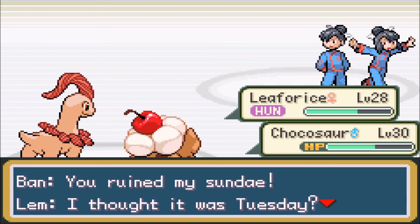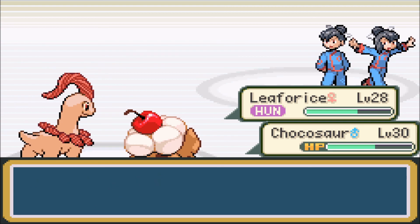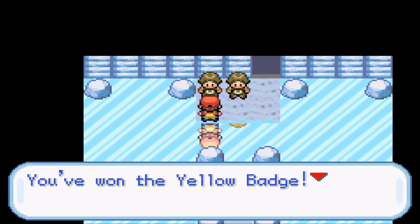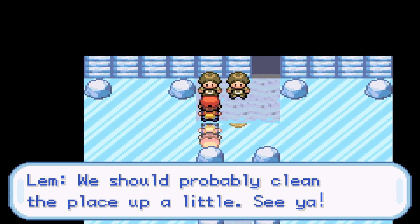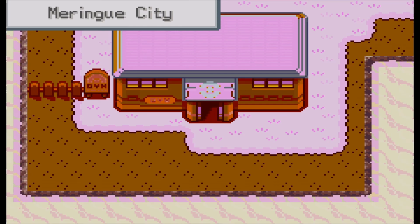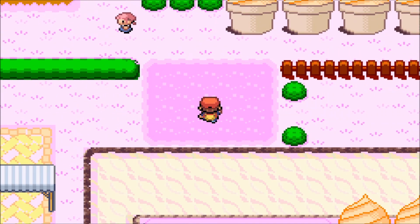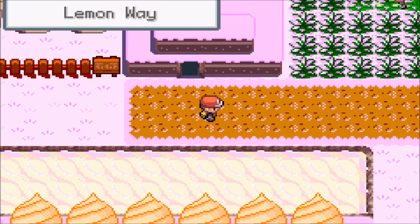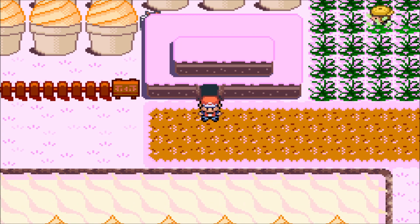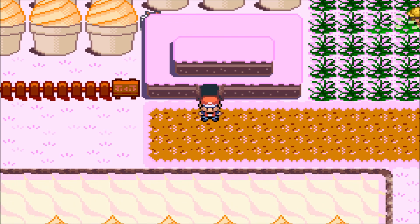I believe two more levels and then I get Fudge or so. Let's go for Bullet Mint and Mud Pie - surely you ain't leaving this. There we go! And we got another level for Liferish, level 28. Ban and Lem have been defeated! You ruined my Sunday - I thought it was Tuesday. They're poets and they didn't know it! Lem, this is your fault - you rotten fruit! You've won the Yellow Badge! I thought Lime was green though. You did pretty well - we should clean the place up a little. That is another Badge down. Thank you so much for watching, hope you enjoyed, I will see you next time. Happy Poke-Monday, bye now!